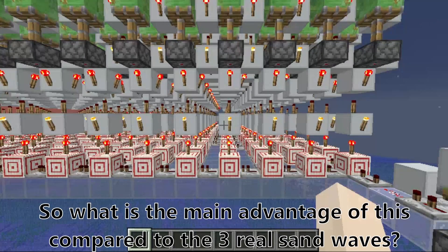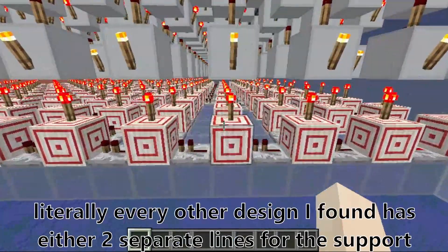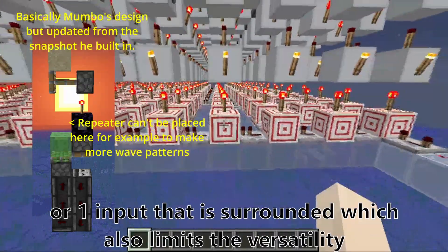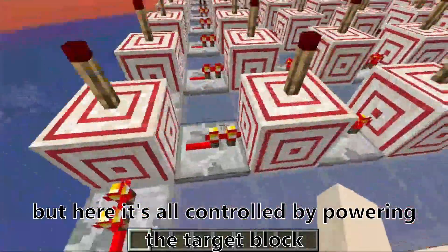So what is the main advantage of this compared to the three real sand wave designs out there? It's because it has one centralized input. Literally every other design I found has either two separate lines for the support piston and the slime block, or one input that is surrounded — which also limits versatility. But here it's all controlled by powering the target block.